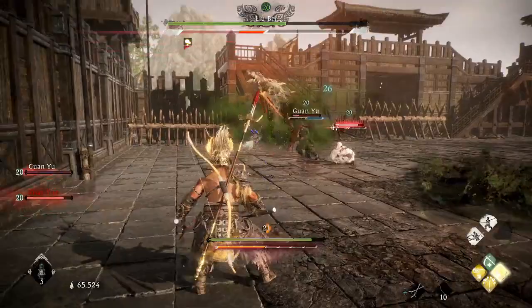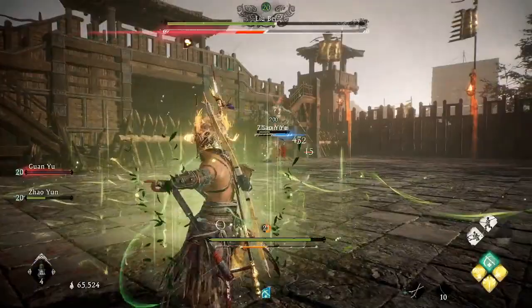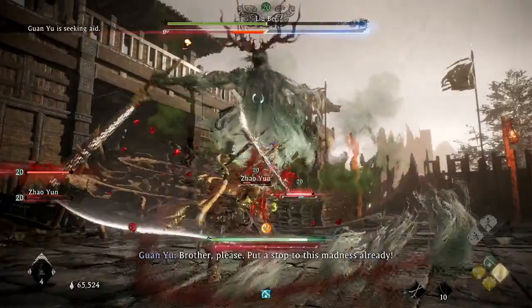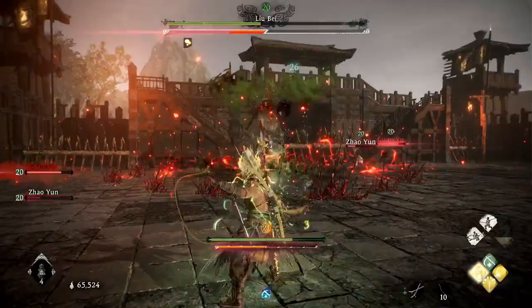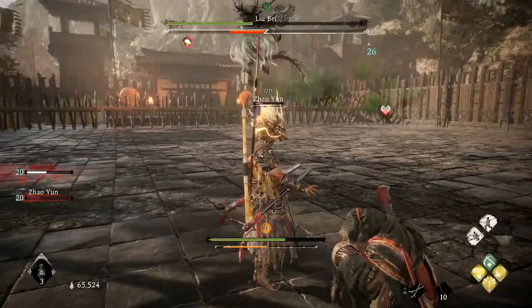Stay at mid-range and use your health potions to make sure you're always at full health, so when he does hit you, it's not going to one-shot you. Make sure you're casting Vitality to help keep you and your companions alive. Just stay at mid-range and constantly use that Venom Snare ability — it's going to keep doing a damage over time effect on him. You're basically just waiting for Venom Snare to kill the boss.